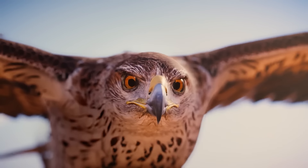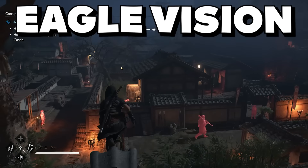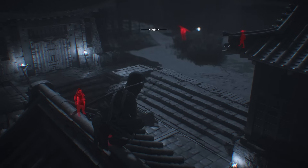both Naoe and Yasuke have access to the new Observe mechanic. This feature helps us quickly see additional details on screen, like tagging targets, tracking enemies, or finding loot, collectibles, and quest items. If we're standing on a sync point, we can also use it to closely examine the area around us.